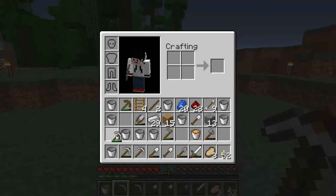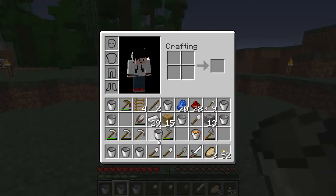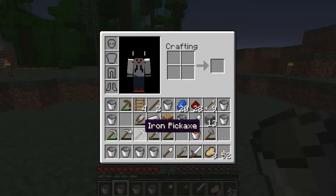First of all, before doing anything stupid, we should go get some lava. That's really what we need to do right now - we're gonna get some of the lava. I'm gonna kind of cheat, but not really.